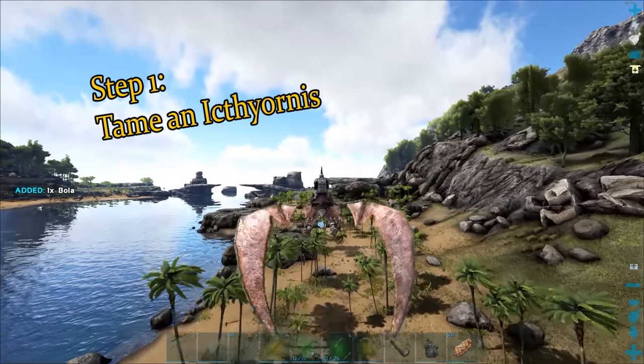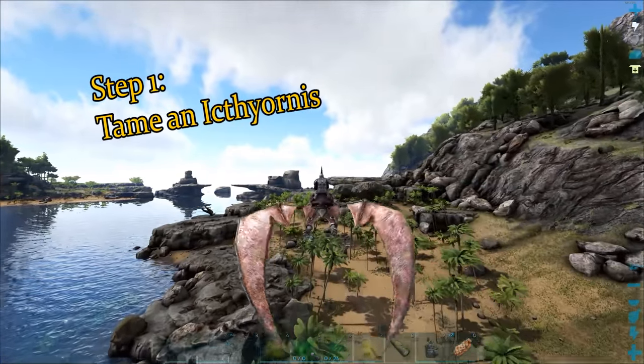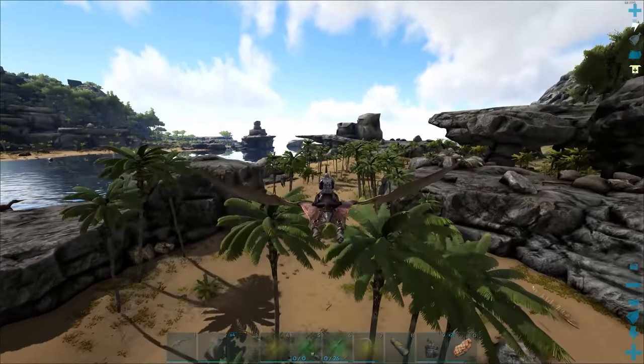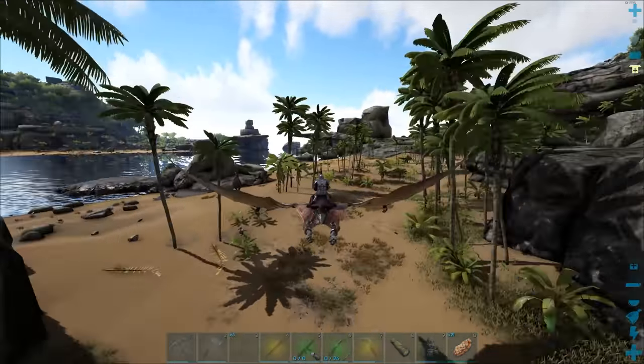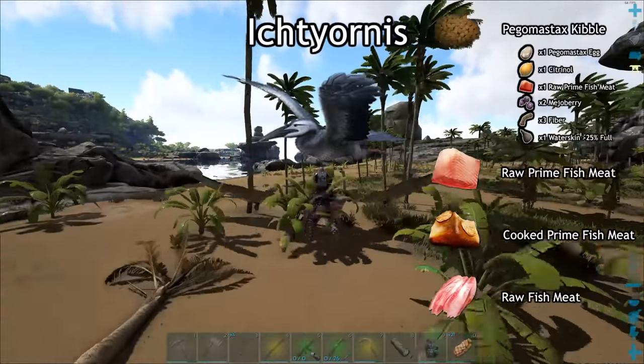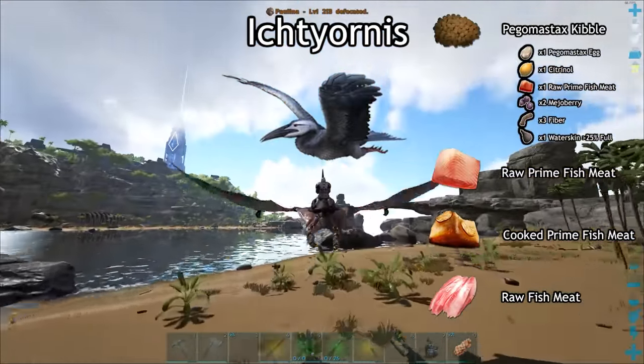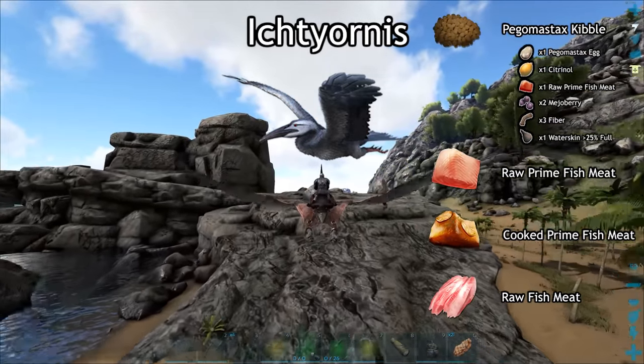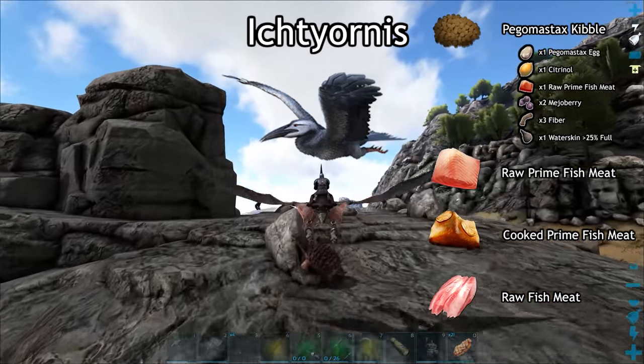The first step is to tame an Ichthyornis. They're usually found across the beach terrorizing low level players and stealing your stack of cooked meat, so just go around the beaches and you'll find one eventually. Right here on the screen, that's what you can use to tame the Ichthyornis — Pagomax stacks kibble with its ingredients, raw and cooked prime fish meat, and raw fish meat work just fine in order of effectiveness.